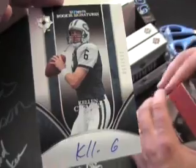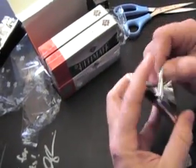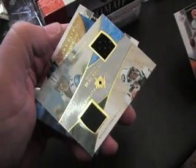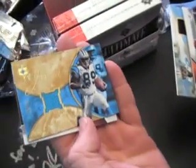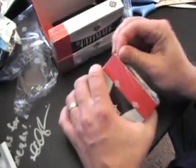I was going to do Kellen Clemons on card, numbered to 150, backing up Sanchez. Kill G — K-E-L-L dot G, actually a C but he looks like a G. All right, pack two: Kellen Clemons, Jake Delhomme. Steve Smith, numbered 75.